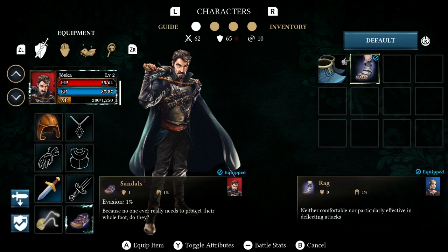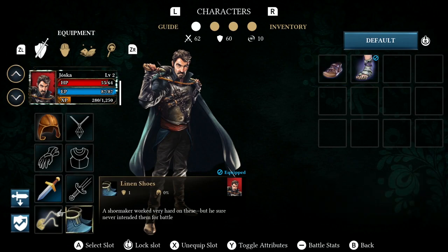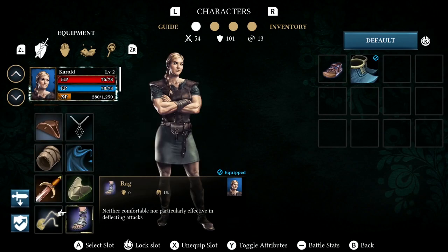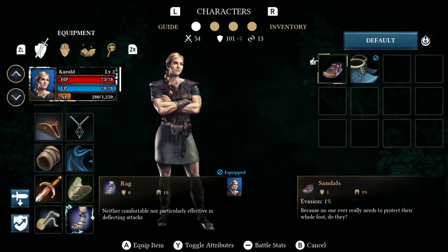There is a defined party in Operencia, though it is led by a character that you have to create. There are eight different designs of character — four male, four female — and three different classes to choose from: warrior, mage, and hunter.